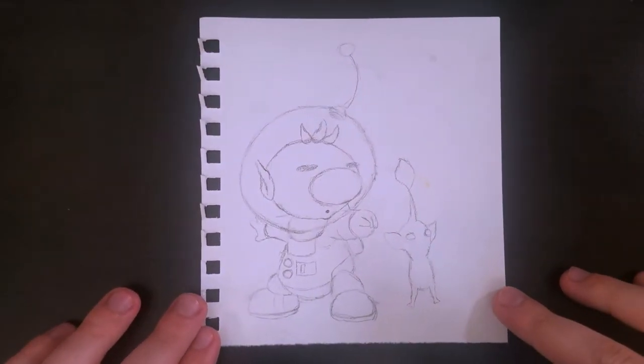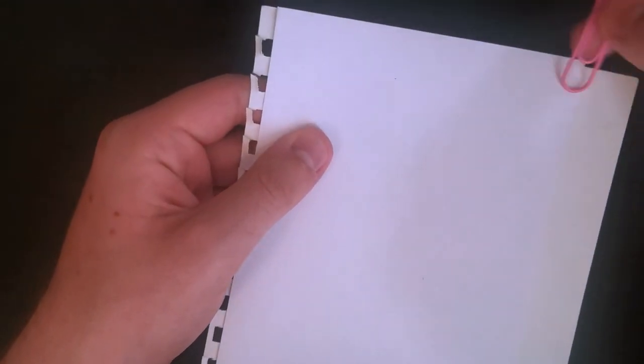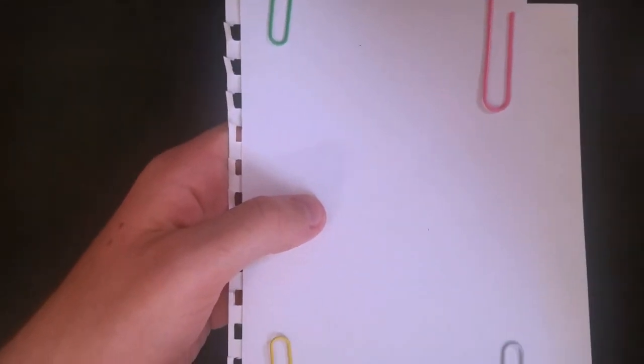We're going to use this old sketch I found of Olimar a while back, and we're just going to transpose it on a new piece of paper. We're going to do that by just placing it over the top and securing it with paper clips. Then we're going to hold it up to a light source and just trace it onto a nice piece of card stock that we can use to make the new drawing.